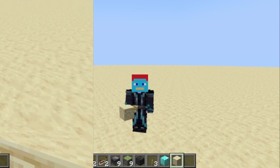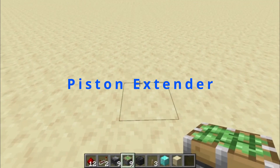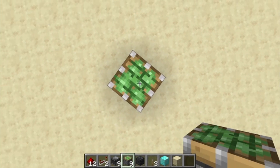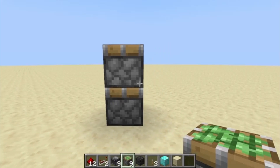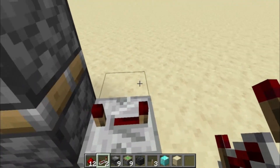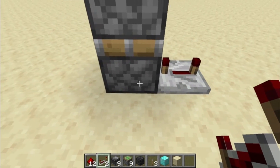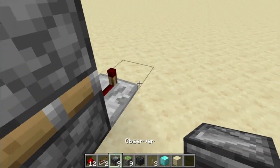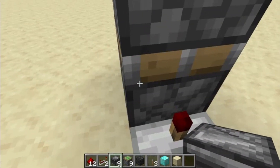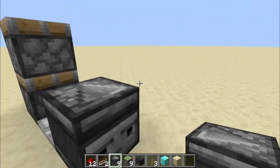First, we're going to start with a double piston extender. Place two sticky pistons like that, then a redstone repeater on four-tick delay into the bottom block. Then place an observer with the eye looking into the repeater and the face pointing down into the void.